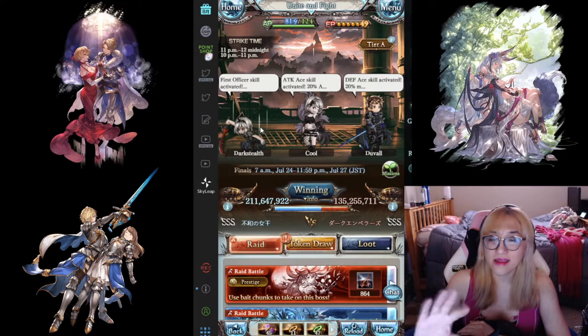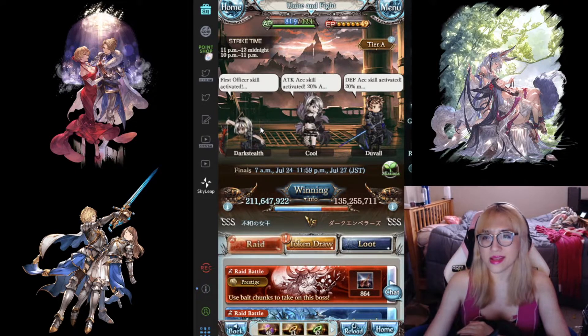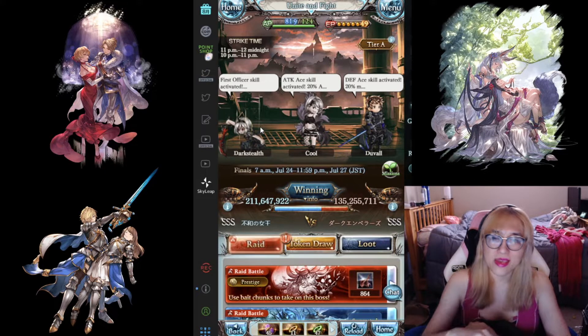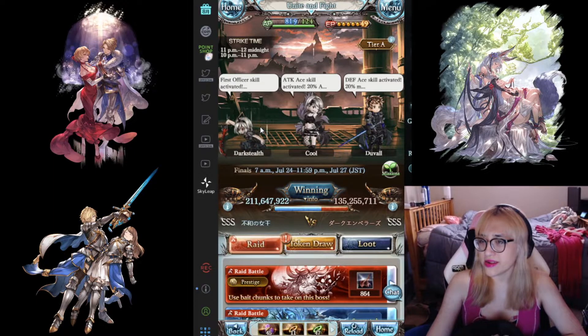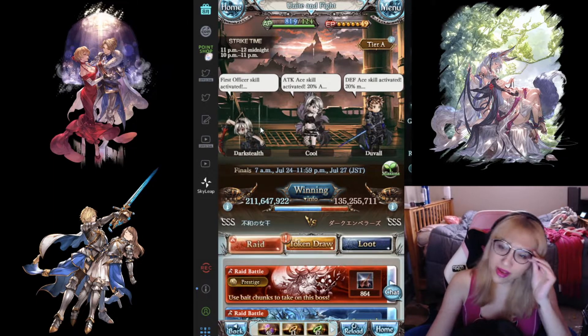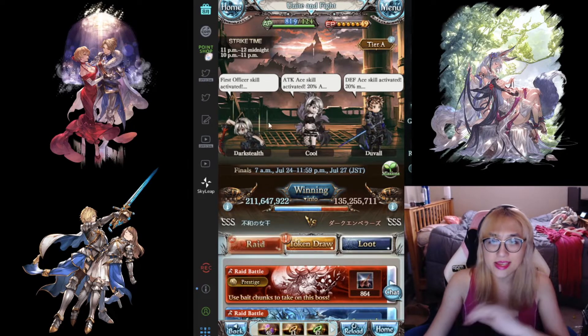I feel like when you get into NM100, it's the point where it's a little bit harder to be super consistent because the fight's longer. I've got it down to about a 13 to 14 turn clear, which I'm not actually sure if that's fast or not — I haven't found a good point of reference. It's about a three and a half minute clear if you're going full speed. I will break down what I'm doing turn by turn, and then I'll do the full speed run.